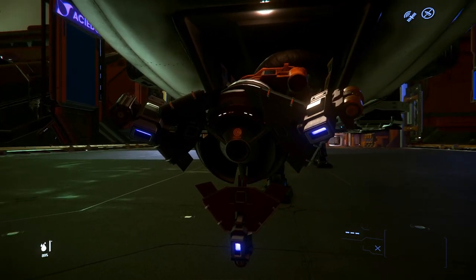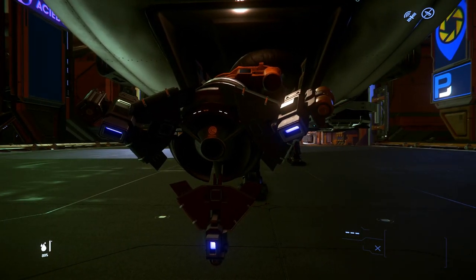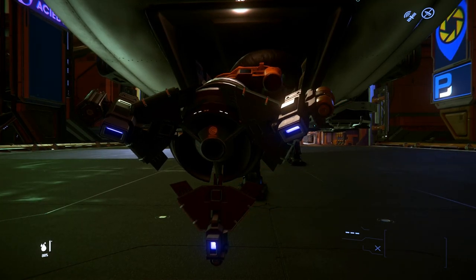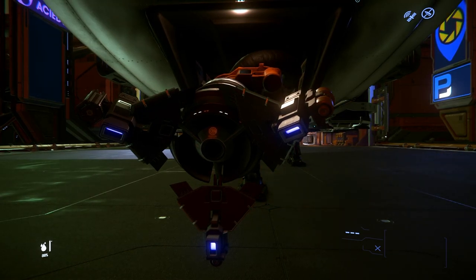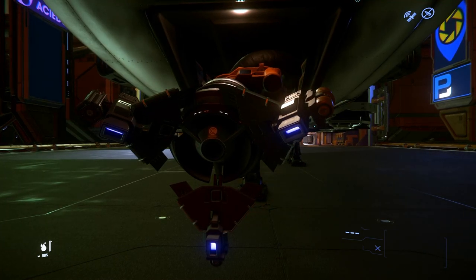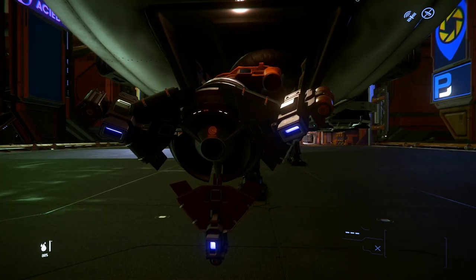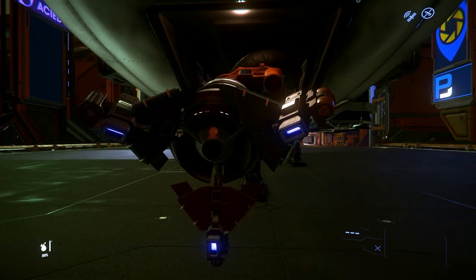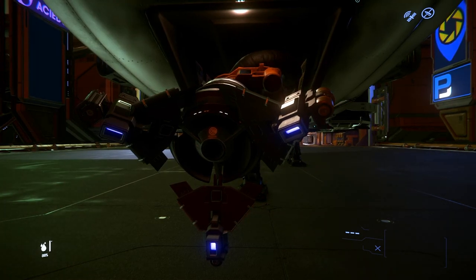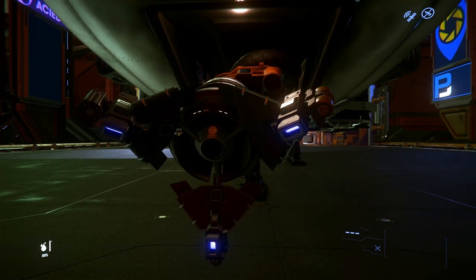The next module is the Optima module. This module makes mining safer by increasing the optimal charge window for 20 seconds, allowing the laser to pump a deposit with more power before it crosses into the catastrophic danger zone. This is helpful when mining quantanium and other valuable minerals that have small optimal charge windows. You only have five charges, and when they're gone the module needs to be replaced.